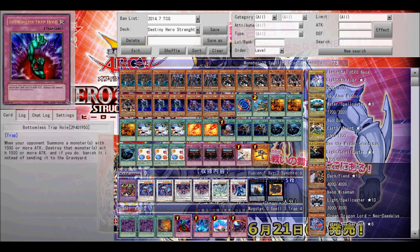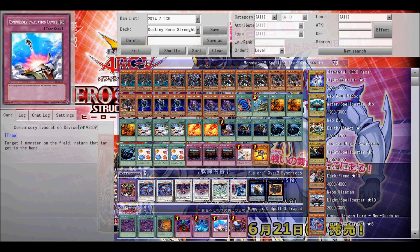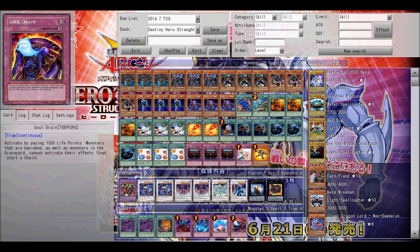Next up is Stardust Dragon. There's not really any reason for him except his effect is okay and his attack is decent. Next is Gravity Warrior because he's probably the best level 6 Synchro out there right now that I know of. And then you have two XYZ monsters that are pretty useful because they can help you out in a tough spot or inflict the damage you need to win the duel.